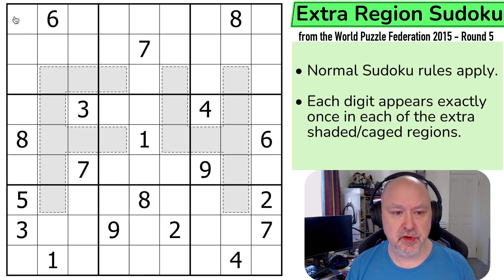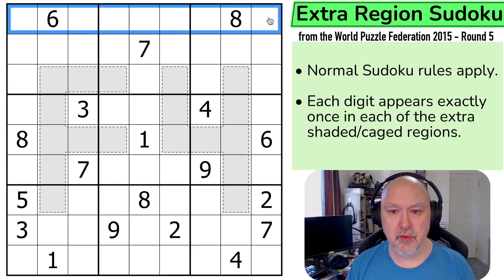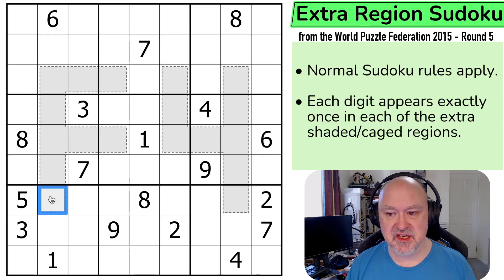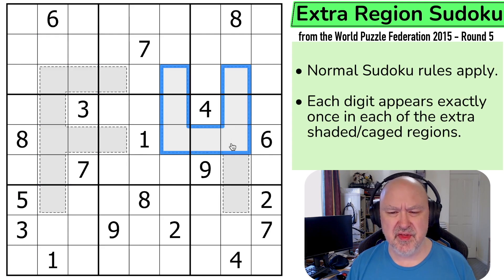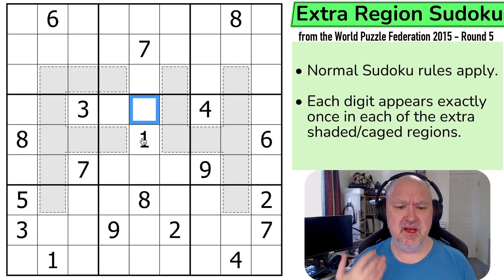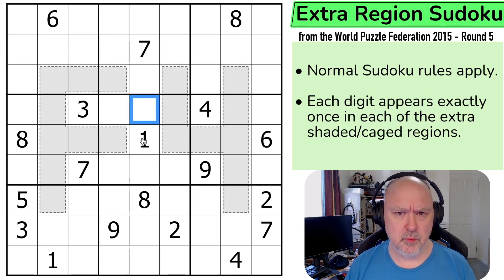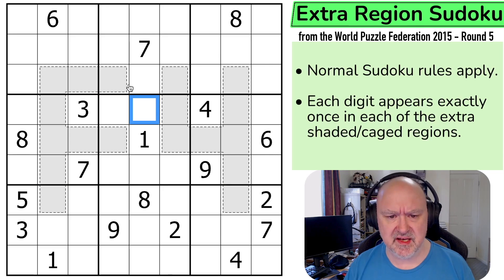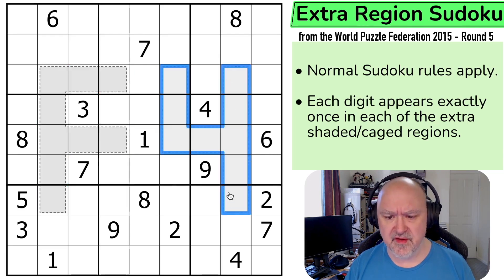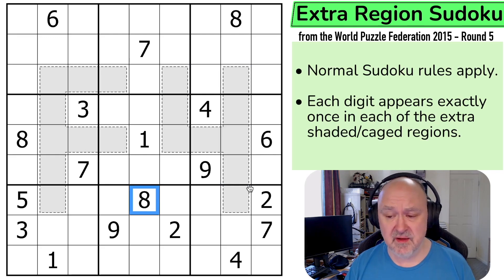Normal Sudoku rules apply: in every box, every row, and every column, the digits 1 to 9 must be placed without repetition. The extra regions rule means each digit appears exactly once in each of the shaded and caged regions. These were originally just shaded cells, but I've changed it to shaded and caged because that's the way we display them now. I've tried to update some of the cosmetics. This puzzle has F4 in it because it's the fourth variant puzzle — not sure why they use F.